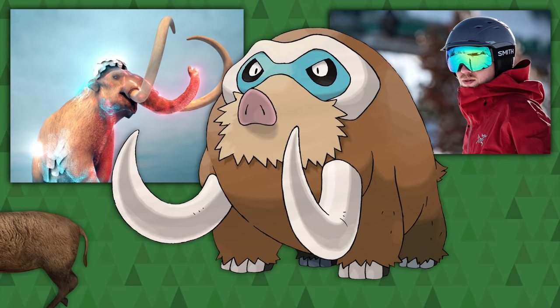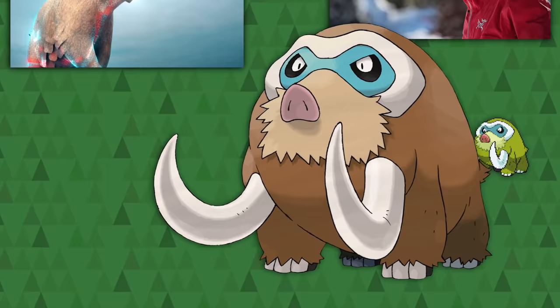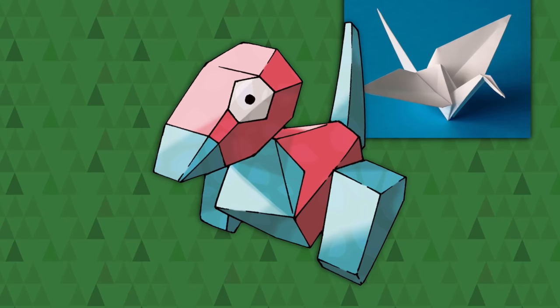Mamoswine is what happens when a wild boar mixes with a woolly mammoth and puts ski goggles on — and yeah, that's it. Its shiny color is gross, like the frozen remains of mammoths, so that's neat.